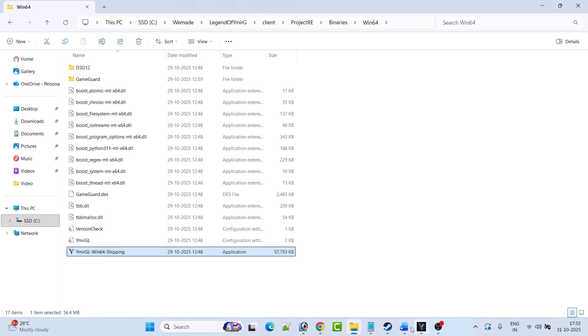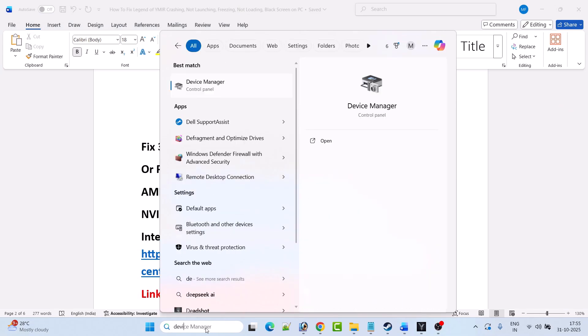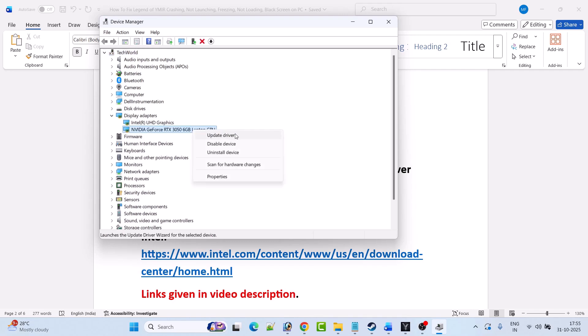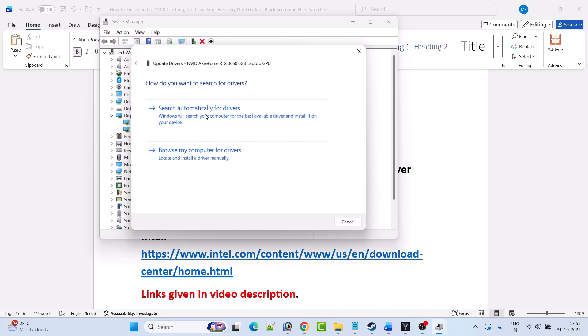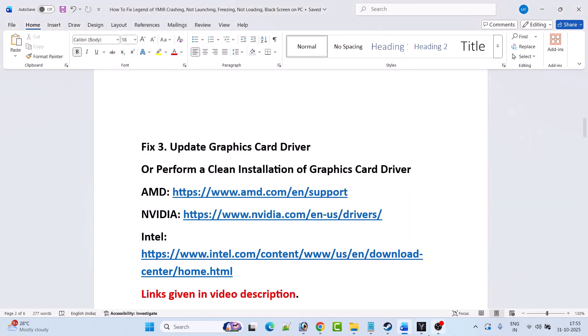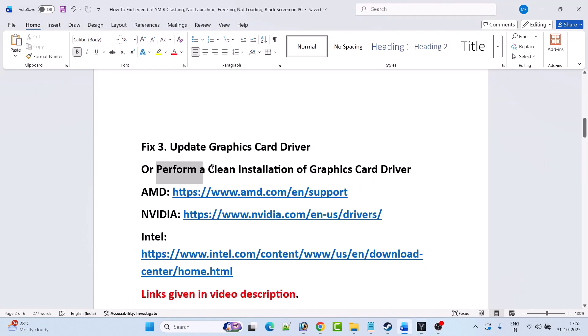Fix 3 is to update the graphics card driver. In Windows search, type Device Manager and open it. Expand Display Adapters, right-click on your graphics card driver, select Update Driver, then click Search automatically for drivers. Close it and launch the game to check if your problem is solved. If not, you need to perform a clean installation of the graphics card driver.